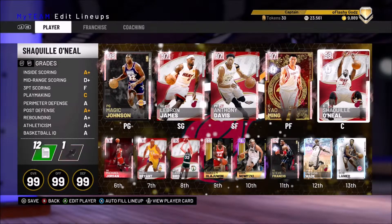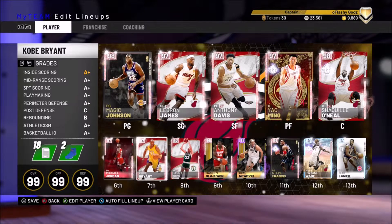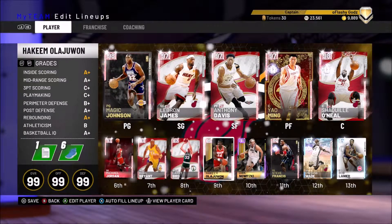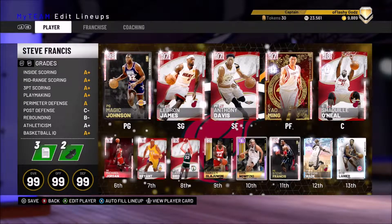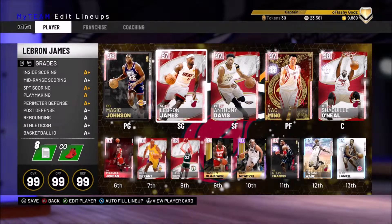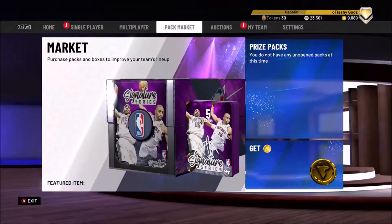We got everybody in the second anniversary set except Kevin Durant, because he has not yet been released. We're trying to grind so we can get that Kevin Durant whenever he comes out. Anyways, how I get my players is really simple — it's not hard at all.